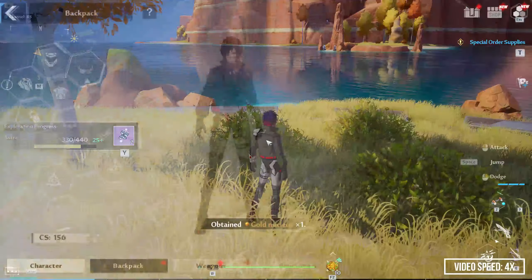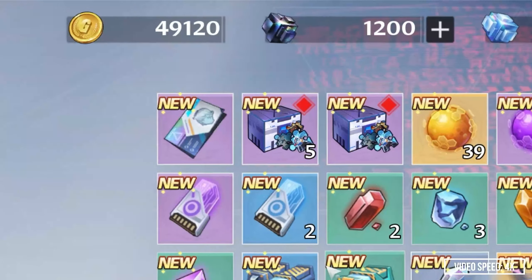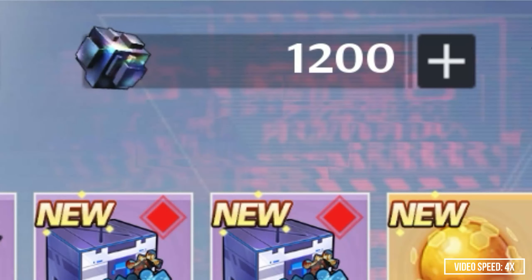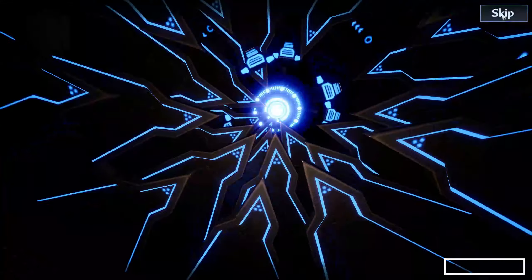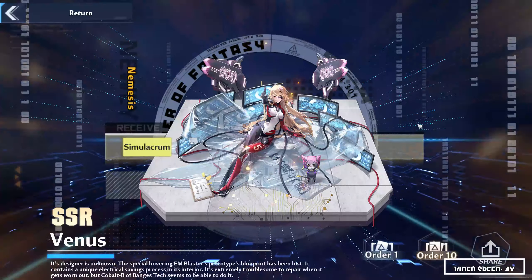If you choose to do this during the pre-launch period, you should have 1200 dark crystals which will be enough for eight limited pools. With a bit of luck, you will be able to get a limited weapon. Even if you don't get lucky with a limited banner, you should do the normal pools as well, as you might end up getting two or three units, which is extremely rare, and you might end up choosing to play with that account even if you do not have the limited banner.